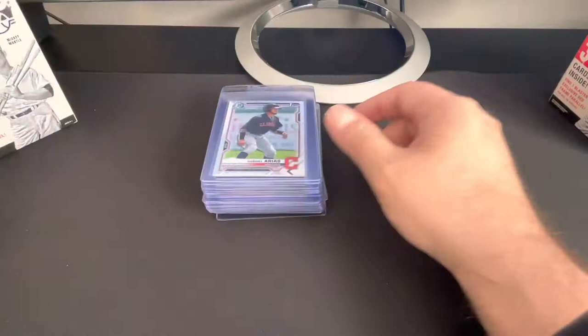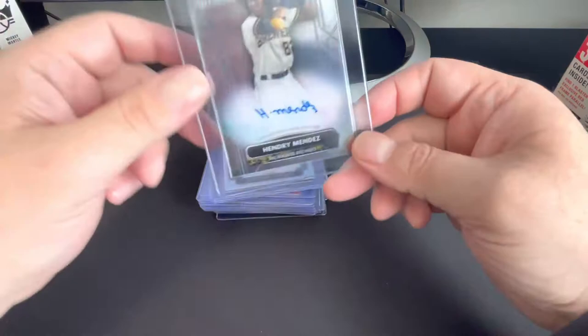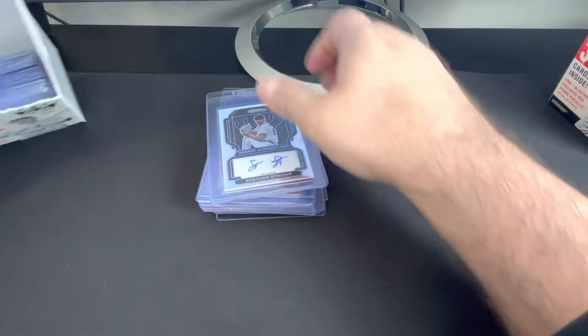Bobby Witt Jr. Red, White, Blue. Herbert Jones Red, White, Blue. Gabriel Arias his first Mojo from the Mega Box. Jose Ramos. Andrew Mendez Sterling.